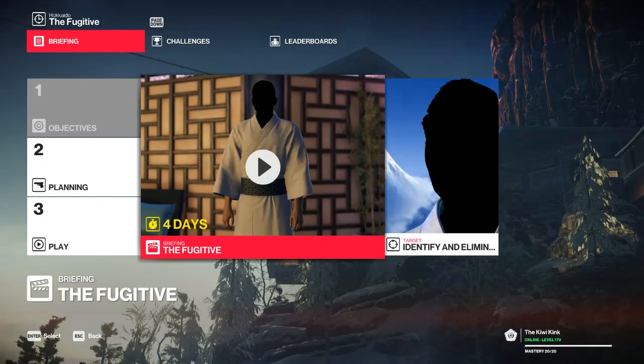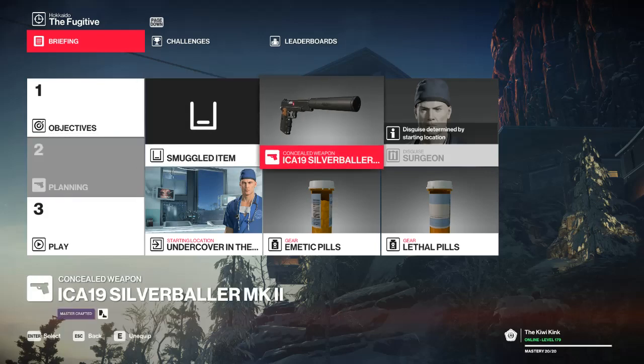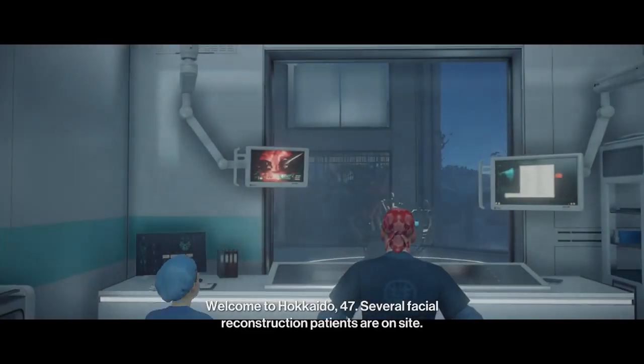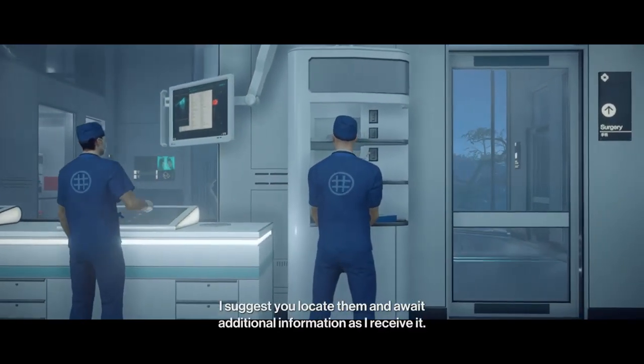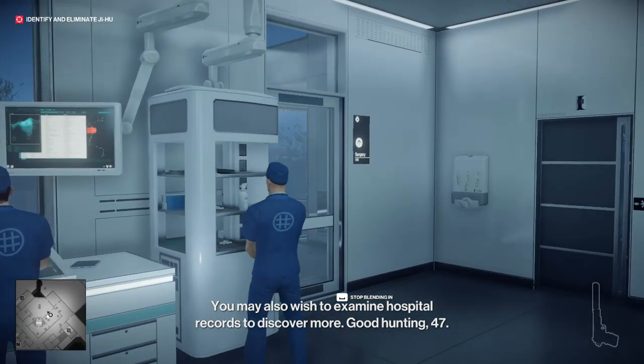So yes, it's one of three and we have to identify him. I have unlocked level 20 on the legacy levels of Hokkaido, so I can come in with some little gifts. I'm going to be starting in the surgery area to make things go a little quicker. Welcome to Hokkaido, 47 — several facial reconstruction patients are on site. Locate them and await additional information. You may also wish to examine hospital records to discover more. Good hunting, 47.